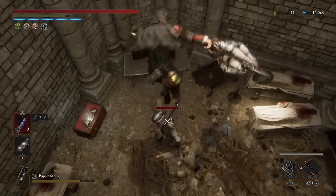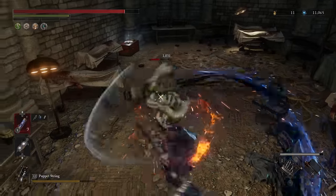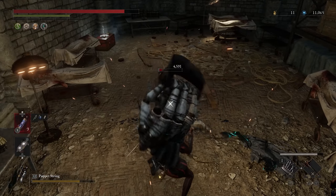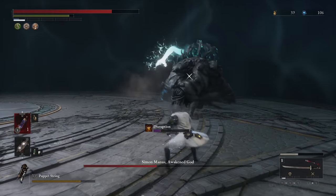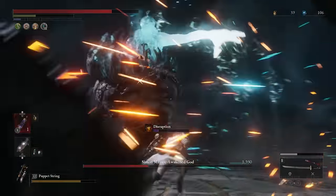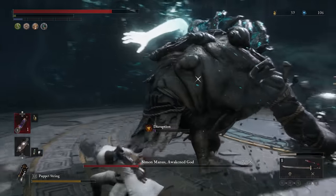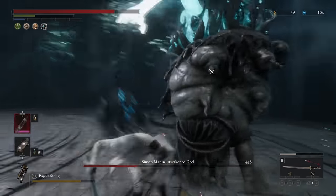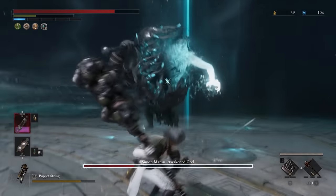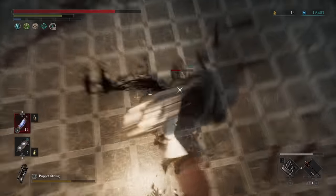Technique builds in Lies of P provide a distinct playstyle centered on agility. With the right combination of weapons, armor, and abilities, a Technique build can turn you into a killing machine. Technique is the equivalent of Dexterity in other Souls-like games, and these builds excel in both speed and power. Technique builds are great because you're facing opponents with very fast attacks, so you're simply matching speed for speed, meaning you can go toe-to-toe with any enemy in the game.